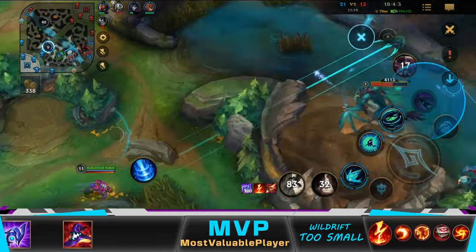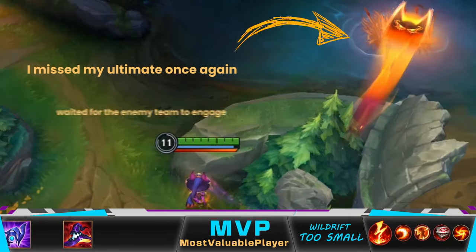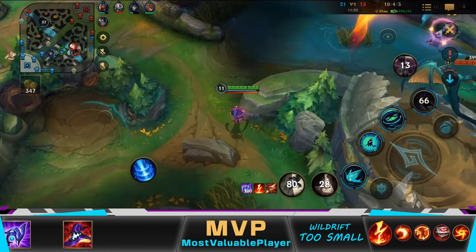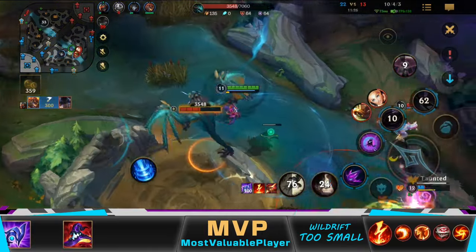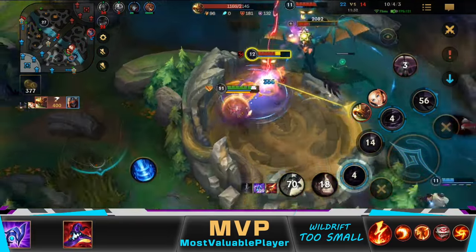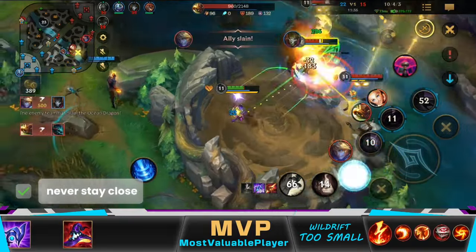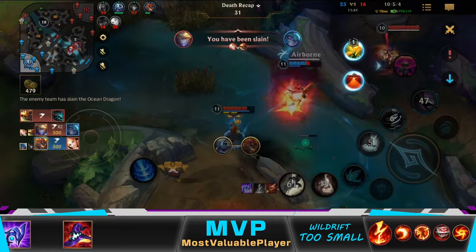Now I started trolling. I missed my ultimate once again, and I shouldn't have even engaged with it. Instead, I should have waited for the enemy team to engage, because there was no way I would have escaped from Rammus — so it's actually a good thing I missed it. But then I wasted my fear trying to stop Rammus from engaging on my team. My mistake is that I still wanted to fight it. As I said before, as long as you don't have the fear ready, never stay close. And without Flash, there is no escaping from this position.